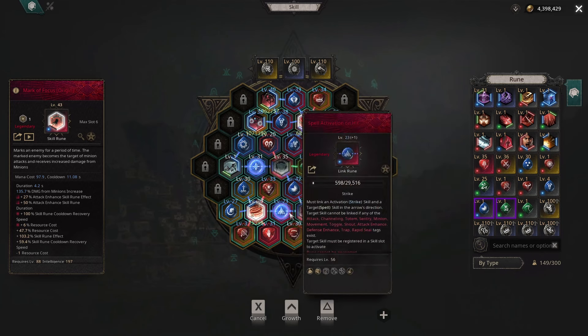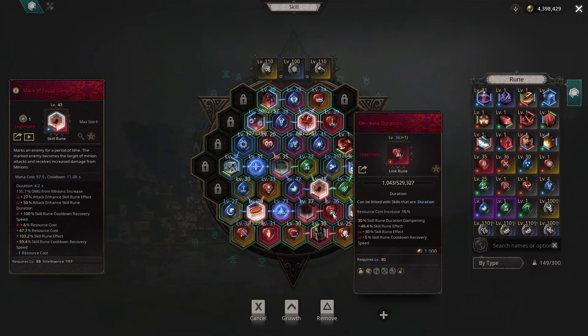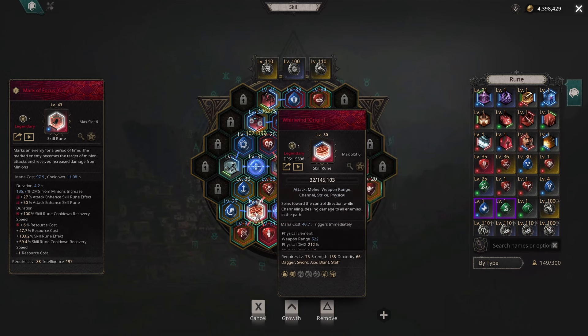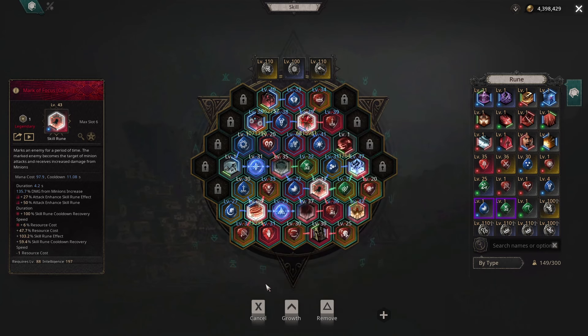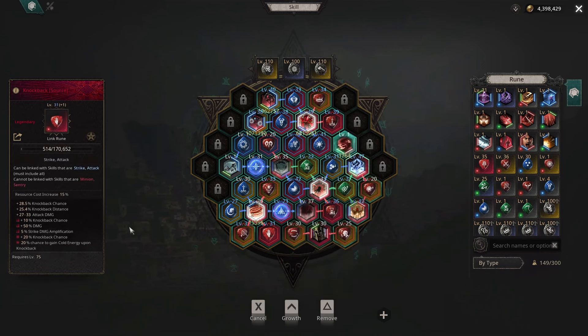Mark of Focus is very powerful — it seems to just eliminate mobs that have high-end auras on them. I highly recommend using Mark of Focus, maximizing it as much as you can, getting damage from minions increased as high as possible. Immediately when you get a mob that's taking forever to kill — defense aura, regen, anything like that — you pop that on them and it's probably going to take them down pretty quick. For the whirlwind setup with gather minions, you're pretty much just whirlwinds and gather minions using time acceleration and increased duration to enhance this as much as you can.